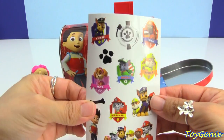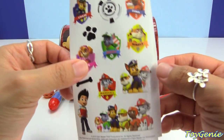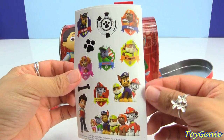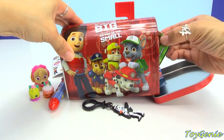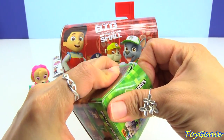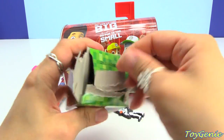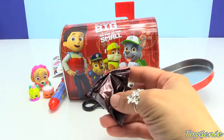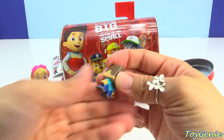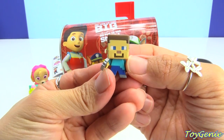Let's see what else we have. We have some Paw Patrol stickers — we have Chase, Zuma, Sky, Rocky, Rubble, Ryder, Marshall, and all the pups together. And we have a Minecraft Series One grass series. Let's see who we get — we have Steve with a pickaxe. Super cool.